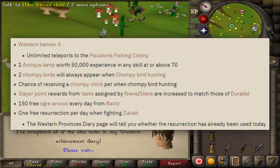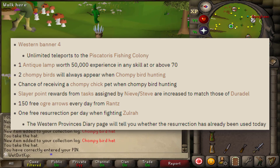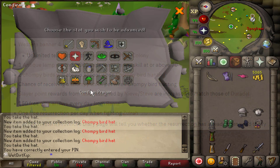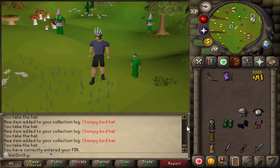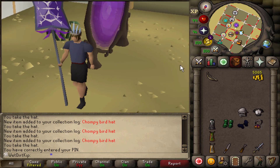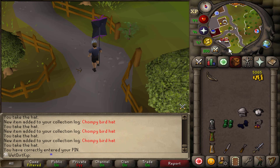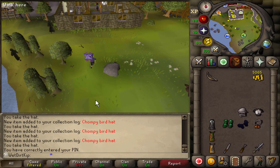Once you have the Elite Diary done, you have a chance to get the Chompy Chick pet, which you cannot get until the Diary is done. Previously with the Medium Diary there was a 50% chance of spawning two Chompies, but now there's a guaranteed chance you'll always spawn two. We get the XP lamp, which I'm putting into Prayer — 50k XP. If I ever went to Neve for Slayer, we'd get 15 points instead of 12 to match Duradel. We also get a free revive once per day at Zora, which is very important for Hardcore Iron Man — so if I die there going for the Jar or doing Bingo, I have one extra life per day.